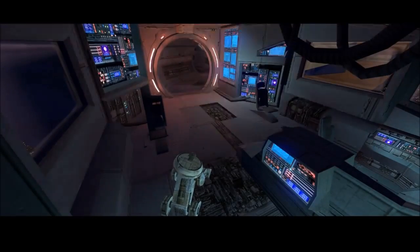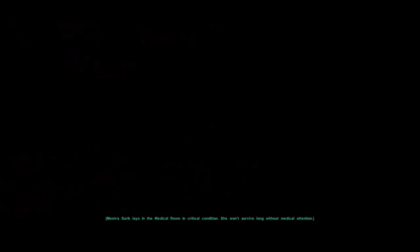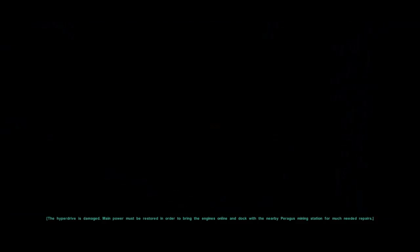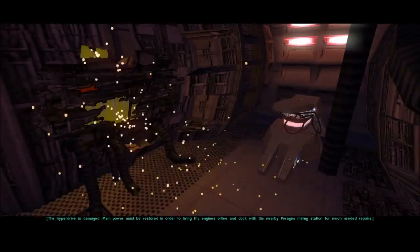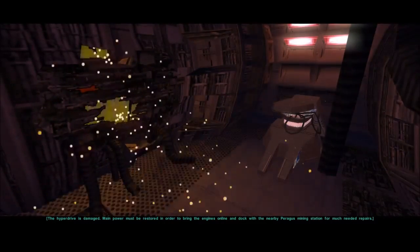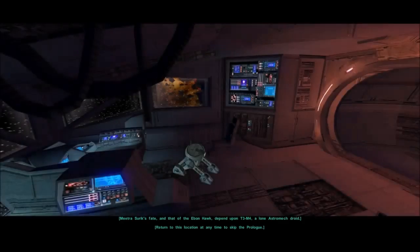There's a blueprint of the Ebon Hawk where the minimap should be. The Ebon Hawk is trapped in space after a terrible battle — most of its crew are dead or dying. You are in the medical room in critical condition and won't survive long without medical attention. The hyperdrive is damaged. Main power must be restored in order to bring the engines online and dock with the nearby Peragus mining station for much needed repairs. Your fate, and that of the Ebon Hawk, depend upon T3-M4, a lone astromech droid.